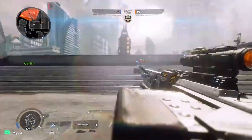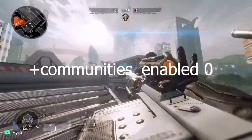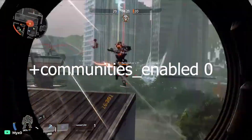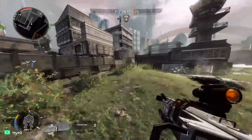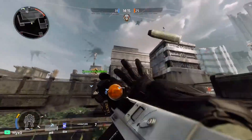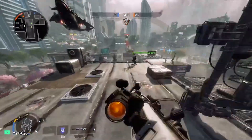Firstly, you need to make sure you have this phrase copied: +communities_enabled 0. I'll have it in the description and in the pinned comment so you can just copy and paste it right from this video. And you basically want to paste this into your launch options on Origin. So let me show you how to do that.